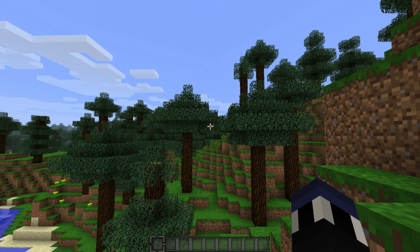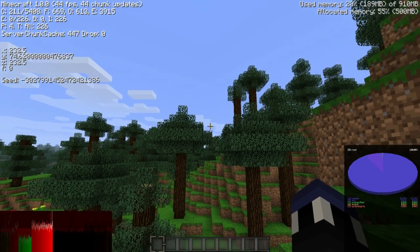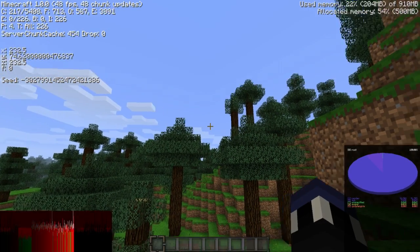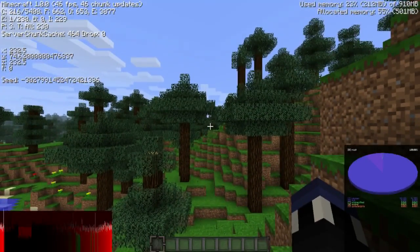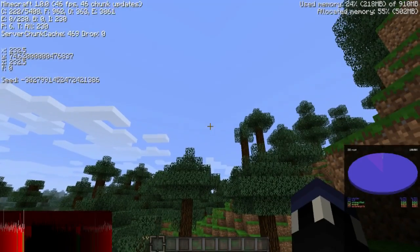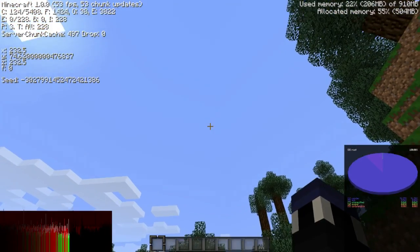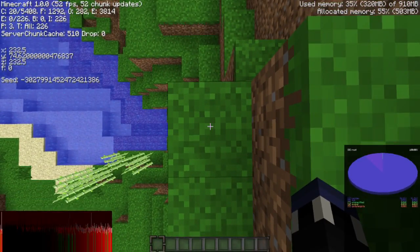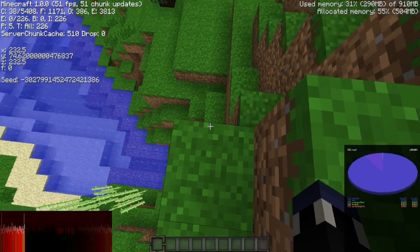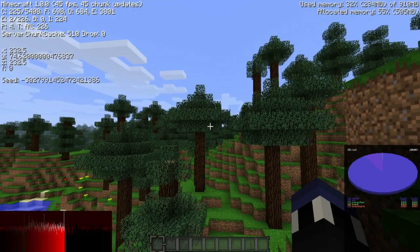Per usual with these sorts of things, I'm going to hit the F3 menu first. As you can see, you can see the seed and the spawn point and all that. This actually is the spawn point for the map — I couldn't have perfectly landed myself on 232.5 on both the X and Z axis. That would have been kind of weird.